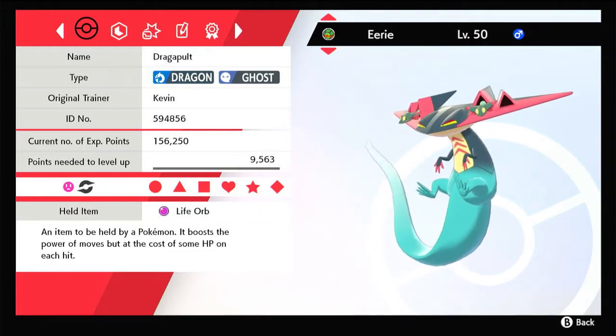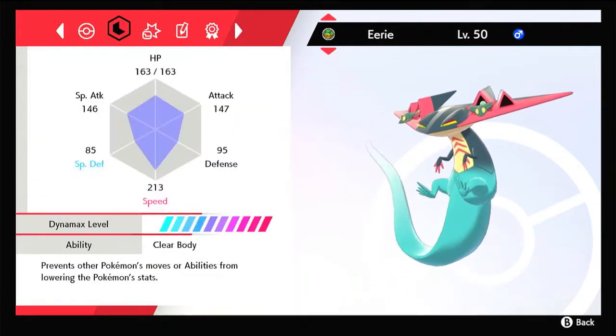The item that I use on my Dragapult is a Life Orb to increase the power on both the physical and special sides. For the nature, either Naive or Hasty work depending on your needs — they both increase your speed stat while lowering one of your defense stats. I personally went with Naive to be able to take a bit less damage from physical priority moves such as Ice Shard and Sucker Punch.